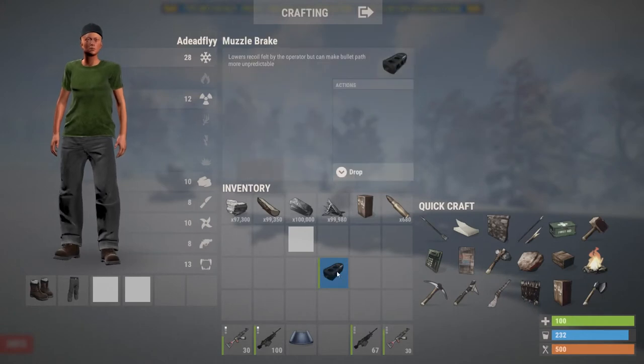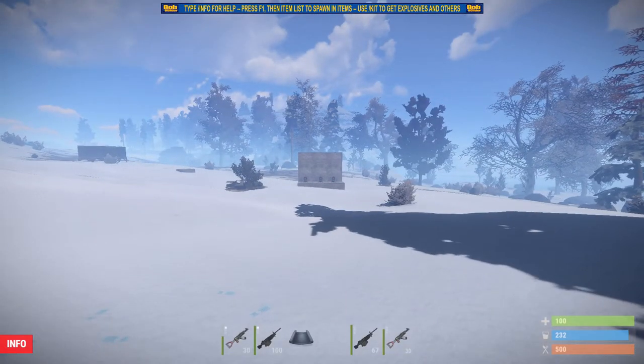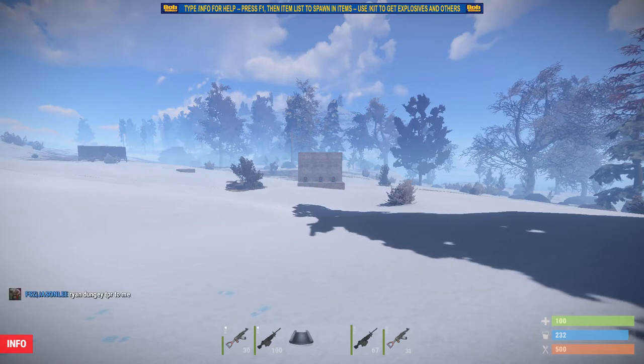The muzzle break is this little bad boy right here. It pretty much makes the recoil a little bit lower, but it makes the bullets more unpredictable. To me, it doesn't really do that much. It makes it harder for tap shooting, but for spraying I think it makes it OP, and that's the whole reason I'm making this video.